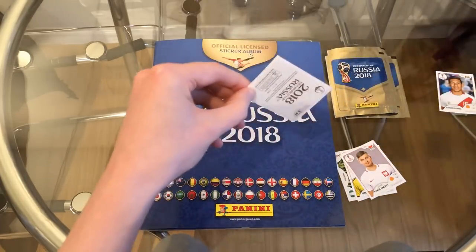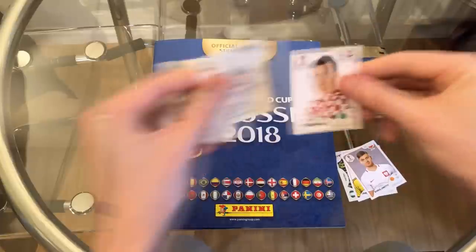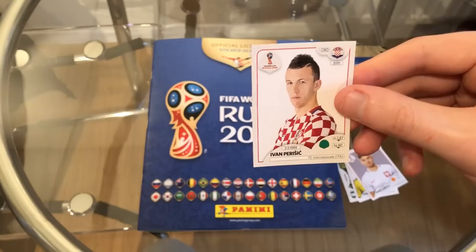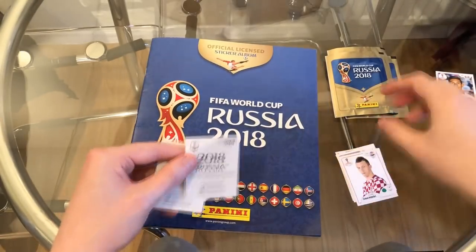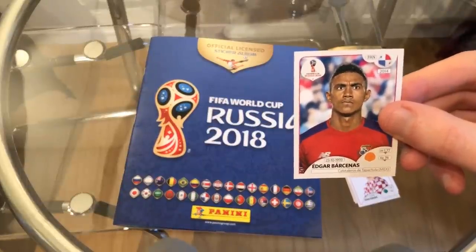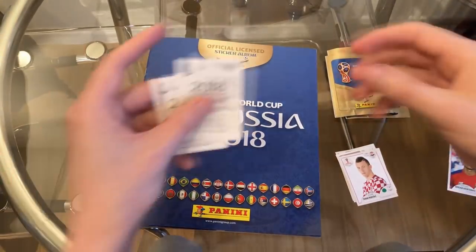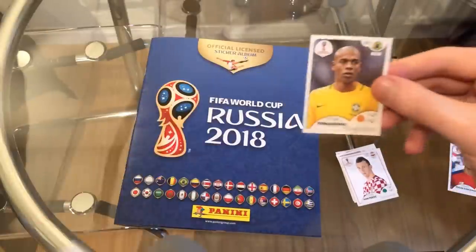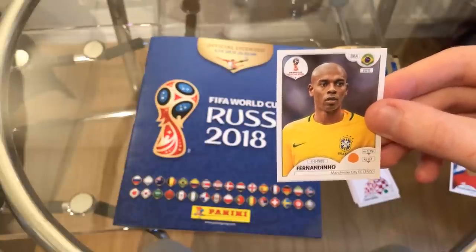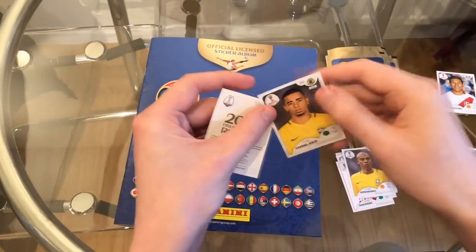Moving forward into pack number two. Number 331 — might be a Peruvian as well. No, it's Croatian. It's Ivan Perisic, a very good winger from Inter. Got a number of informs on FIFA this year and he's in very good form. Croatia might be a team to look out for this year. We get Edgar Barcenas, a Panama player. I think I got him in the last episode as well — I'll put him in the maybe pile and sort that out off camera rather than continuing to search through the book every time. Fernandinho — is that our first Brazilian? He might well be. Fernandinho obviously plays for Manchester City in the Premier League — an extremely good signing from Shakhtar back in the day.